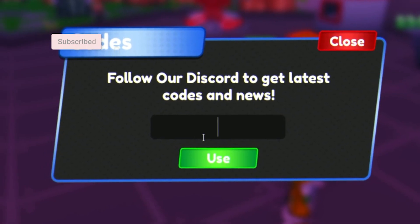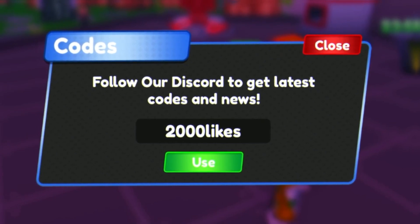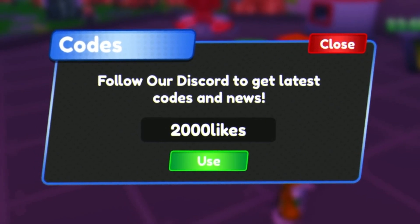The first code today is going to be the code 2000likes — click on Use right now and there we go, that's redeemed for some rewards.